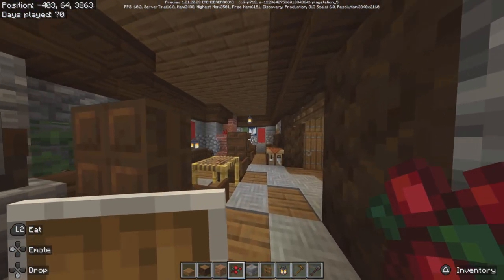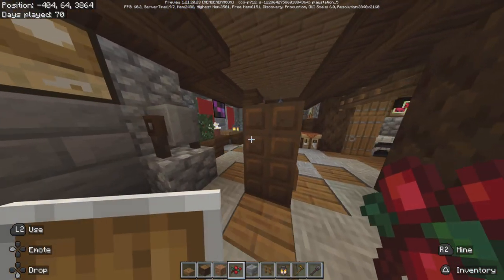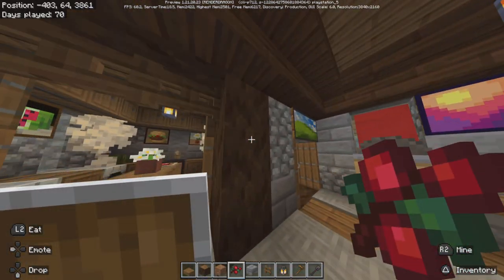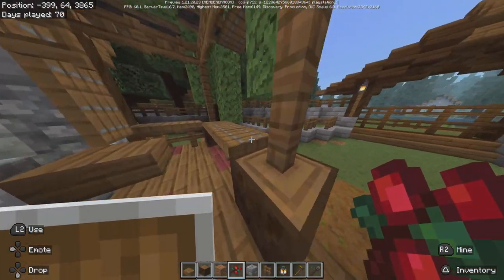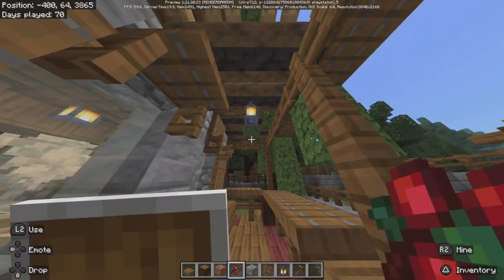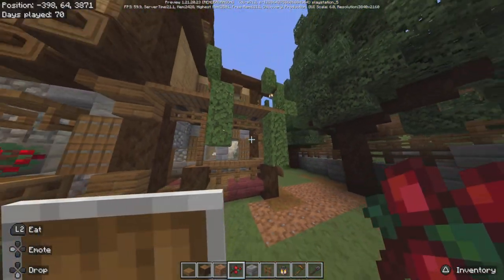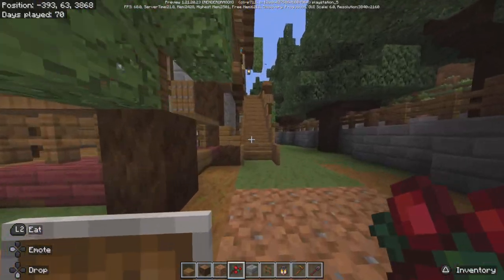So what do you think of the main floor guys? I think it turned out really well — pretty good for a survival build. A little porch with some greenery coming through the ceiling. We'll go up the stairs.